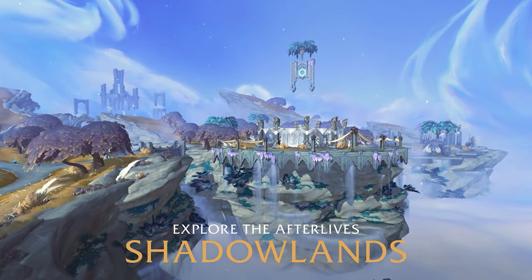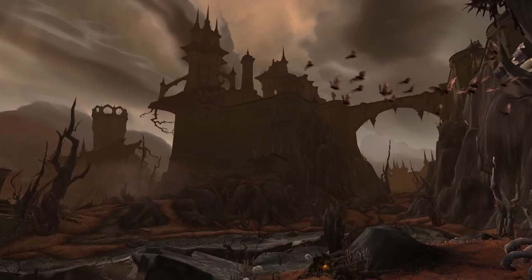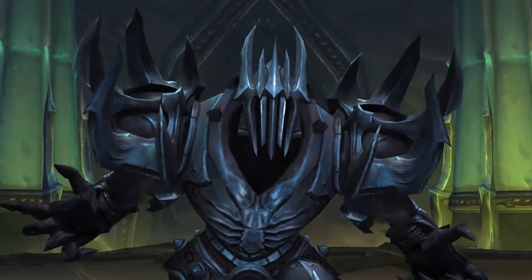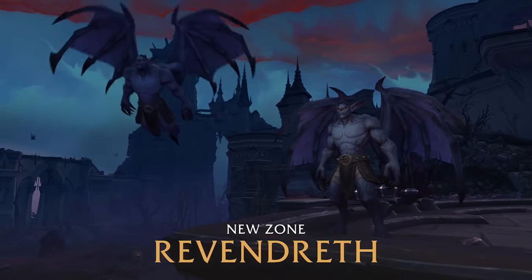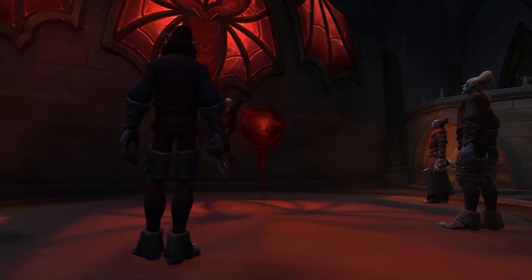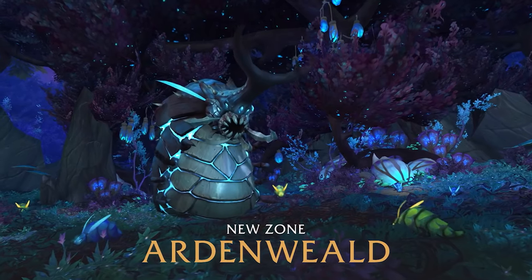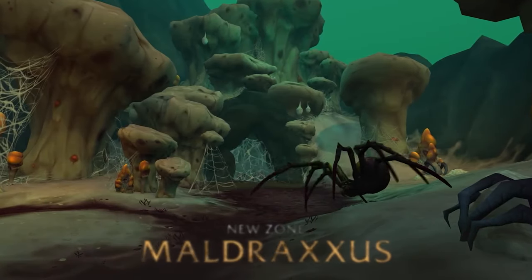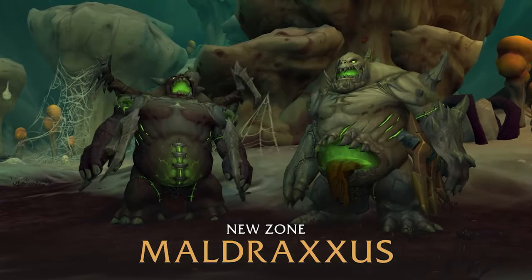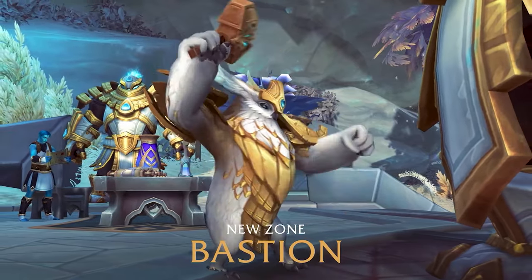Hello everyone. In this video I will take a look at all the Covenant Plate sets that you will be able to obtain in Shadowlands. I will also be showing you all the new back attachments. Now if you are interested in this whole Covenant system make sure to subscribe to the channel, because I will be making a separate video talking about what it is, how it works and so on. But anyways there are 4 Covenants that you can join: the Kyrian in Bastion, the Necrolords in Maldraxxus, the Night Fae in Ardenweald and last but not least the Venthyr in Revendreth. Each of these Covenants have their own transmog sets that you can obtain, and that's what I'm gonna show you in this video, starting with the Kyrians.